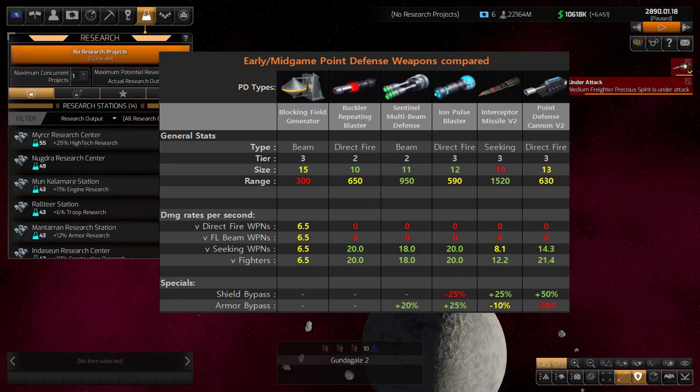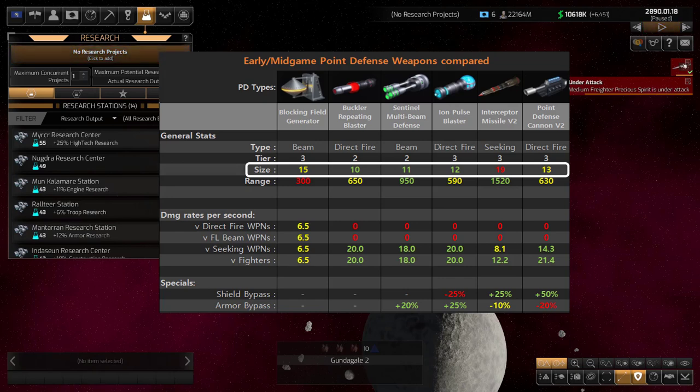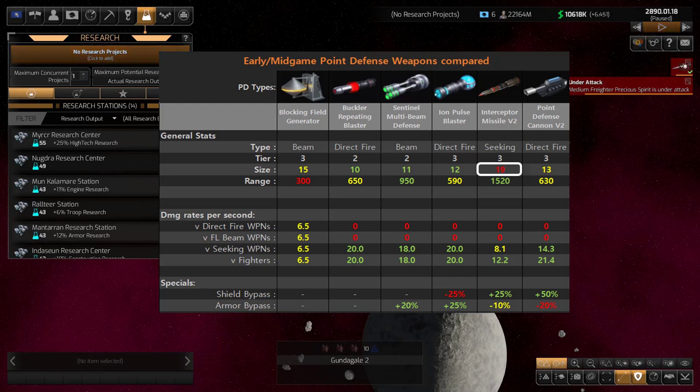Looking at the chart, you can see the size difference, and that's a big part of what I'm talking about today. A size 15 or size 19 is a big difference from a size 10. The Buckler Repeating Blaster is the smallest of these at size 10, so you can fit two of those for every one interceptor missile. Even though the interceptor missile has a nice long range and good damage — particularly against shields, with a shield bypass where some damage goes through before shields are down — the price is that it's size 19. So I can fit two Bucklers where I can only fit one interceptor missile. Size is a really important factor here. I color-coded the chart: green is best, yellow is middle, and red is undesirable.